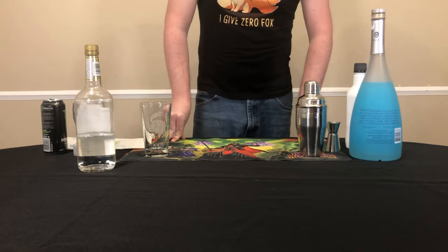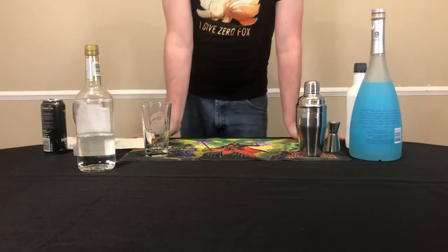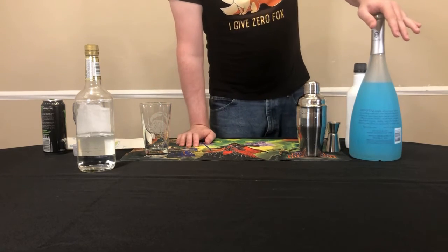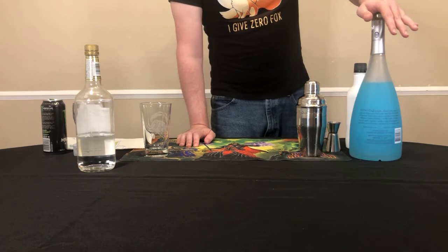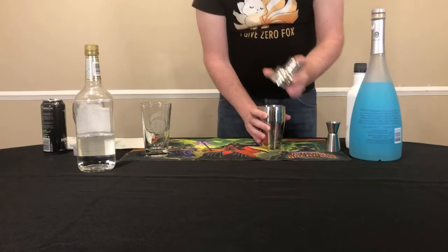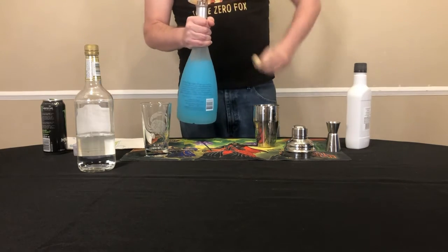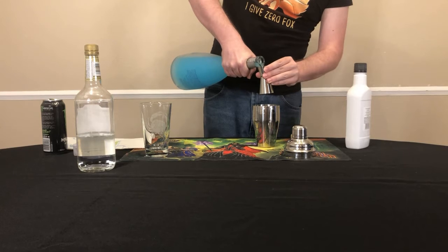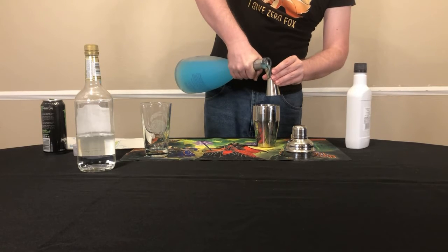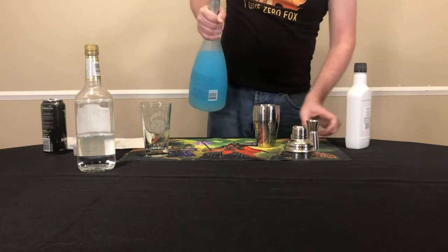To finish off our Leviathan Class Drinks here on Accompaniment, I thought we'd go with the last one that you run into that's hostile, at least in the base game, which is the Ghost Leviathan. So I thought, what can I do that's blue and ghostly? I immediately thought Hpnotiq. I know this bottle is practical joke big, but I guess during the quarantine, Hpnotiq was really popular so everywhere was sold out except for the really big one. So in this one, we're going to start with our shaker and get two ounces of Hpnotiq to give it that nice bluish hue. I don't know about you, but I love the taste of Hpnotiq — I could just drink this straight. And a little extra just because this is Florida; we're all drunk here.